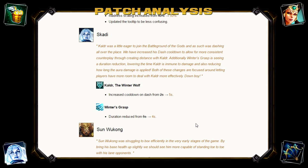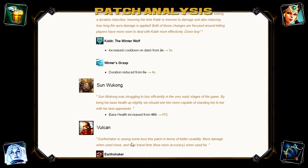Sun Wukong's base health has been increased from 450 to 470. That's going to give him a slightly stronger start and hopefully reduce him being shut down early. It seemed he was struggling in the early game with other gods poking him down in lane, so hopefully this will make him more viable early game so he can reach the late game where he really does well.